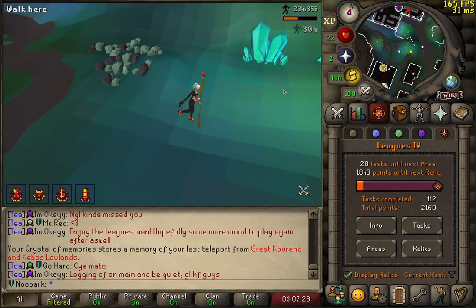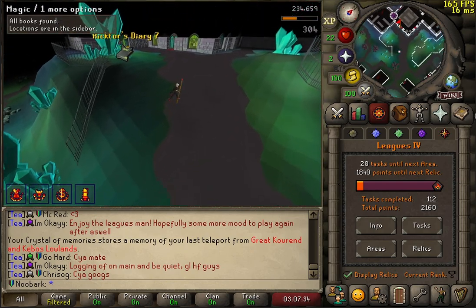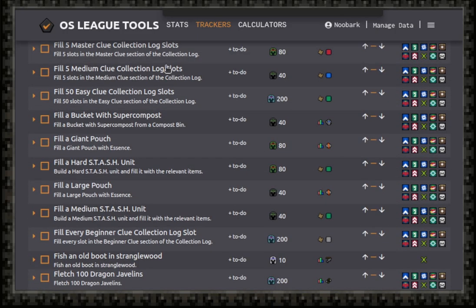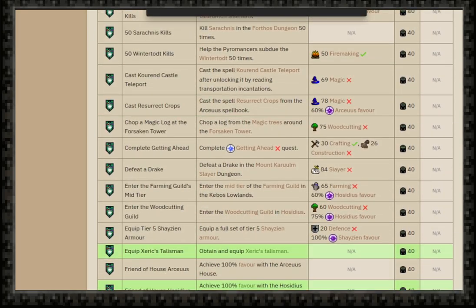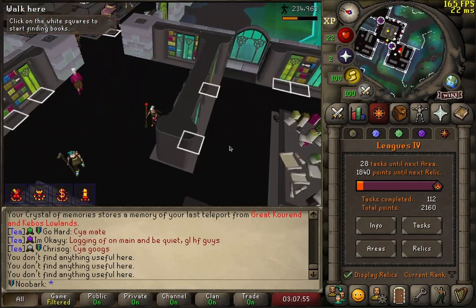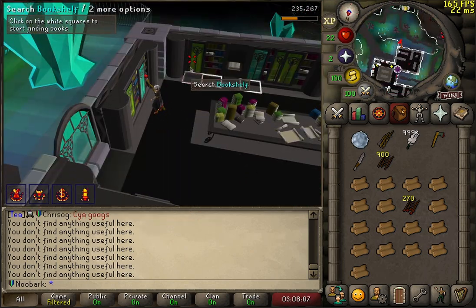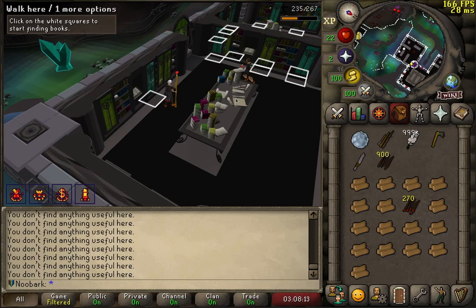I'm just going to go around doing the favour and trying to tick off points I can see on the task list. I'm currently browsing all these tasks I have yet to do, and also the Trailblazer wiki page. It's just a bit overwhelming. There are two tasks for handing in 25 and 50 books, and a free task for handing in one. Now it's just the grind to tier 5, where XP is multiplied and minigame points are multiplied. I will go to Tithe Farm after that.